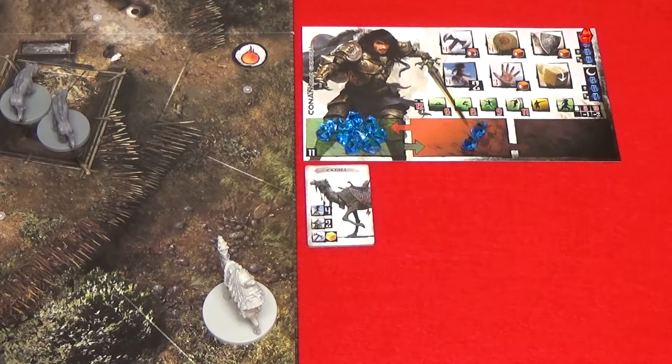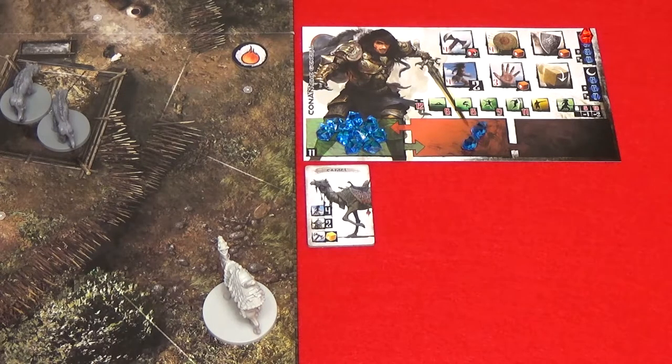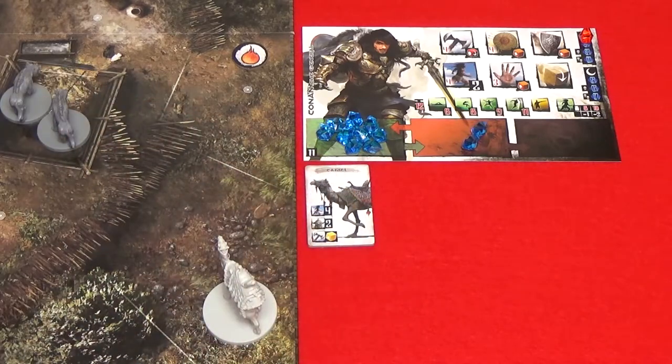Heroes with the leadership skill can give orders to any ally on the battlefield unless otherwise specified in a scenario. If the scenario involves allies, place the ally tile next to the hero sheet of the hero with the leadership skill. During the action phase, if a hero is in the aggressive stance, they can activate allies by assigning one gem from the reserve zone to the ally tile. Assigning one gem activates one ally, and each ally model can only be activated once per action phase.